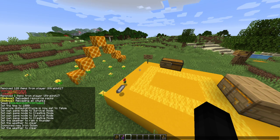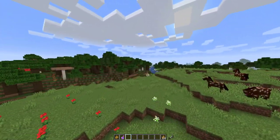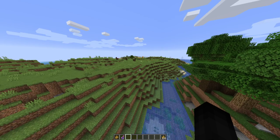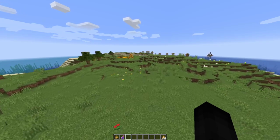For world generation: birch trees generate in dark forest biomes once again — apparently they didn't for a while. Sweet berry bushes can now spawn in the giant tree taiga biome as well.